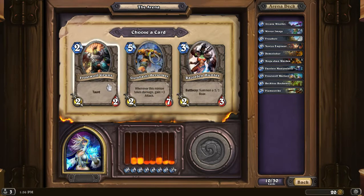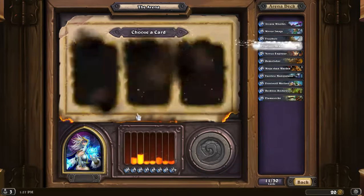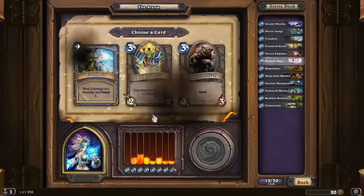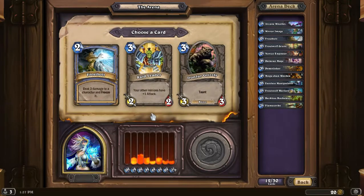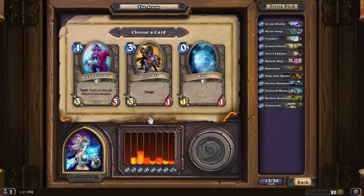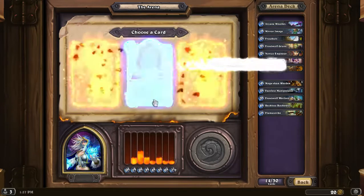I'm running a little high, and I still have quite a bit more to choose. Let's pick a lower cost guy. Definitely want that spell damage — more spells. In draft mode you can get more than two copies of something, so that's something to keep in mind. I'm not going to take that one because I don't have a weapon so that cost effect is never going to come into play.